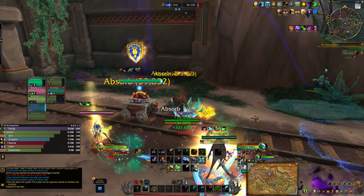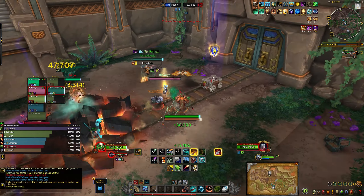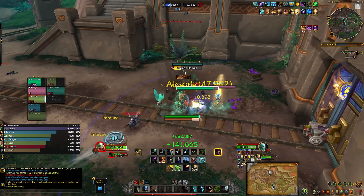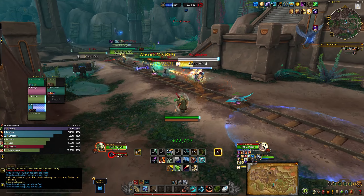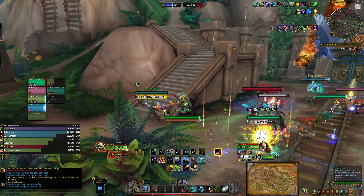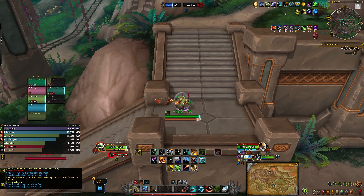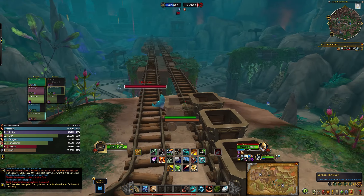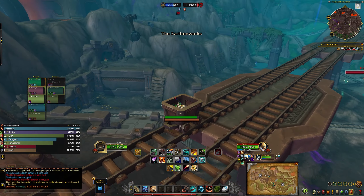I back out of there because their whole team is there — I'm on the wrong side of the fight. I move over to try to get back into this cart but I'm not sure what to do. I decide to get on the mage, interrupt the polymorph. This DK gets on me — I try to tar trap and Aspect of the Cheetah, but the DK pulls me. I have the hunter and the mage on me. I get a freedom from a friendly paladin, get a binding shot on this monk, and get pretty deep into the cart.